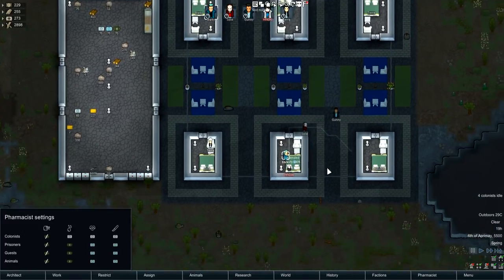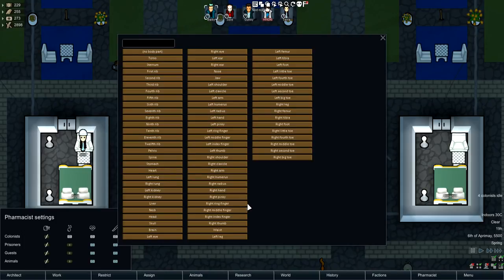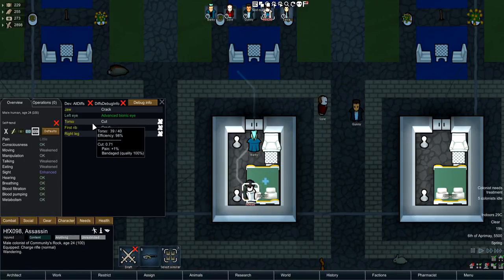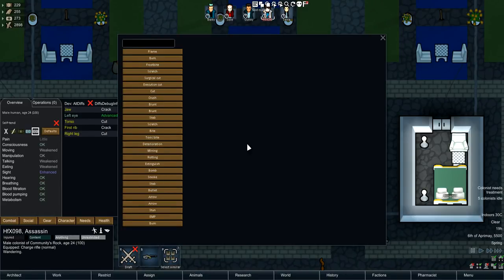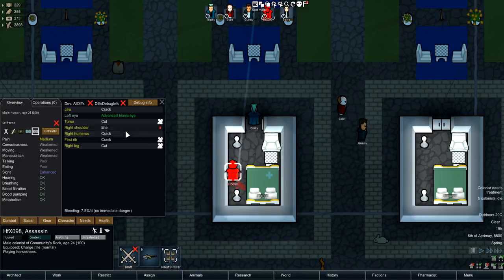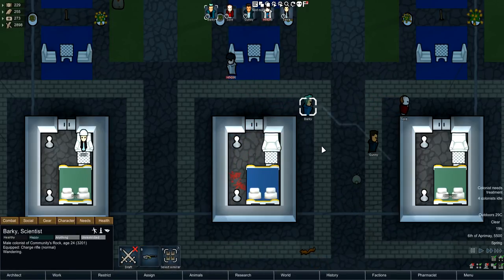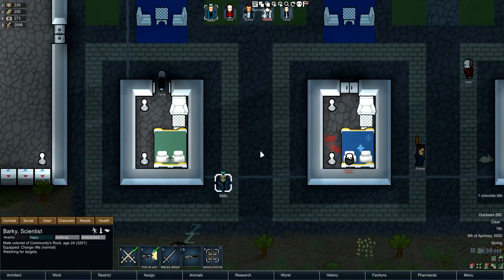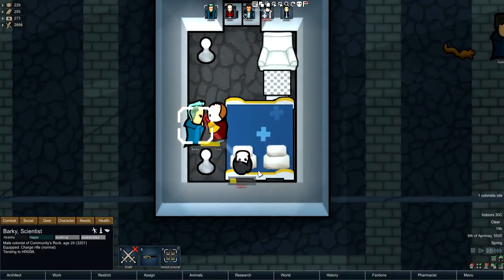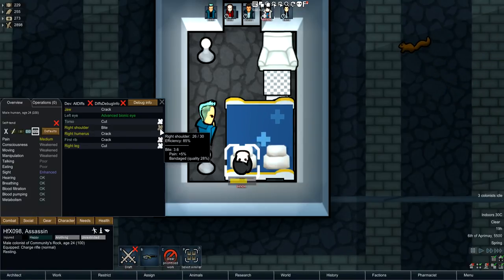Let's cut him up again — surgical cut on his jaw. That was a crack. Let's try the right humerus — there we go. Rest until healed, and this guy will treat him. Now he's treating him without medicine, and the medical quality is 28 as you can see. The wound did not get treated as well — you can see the color of the bandage, which is really cool.